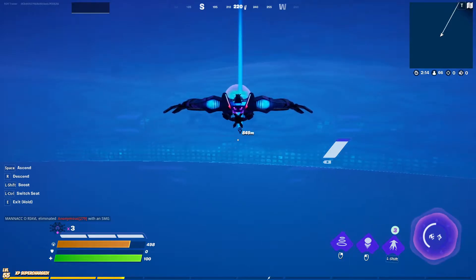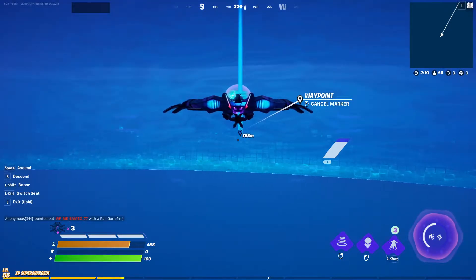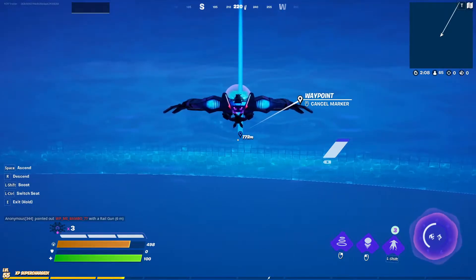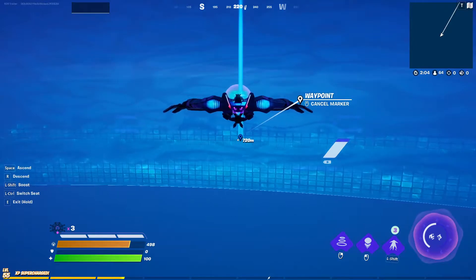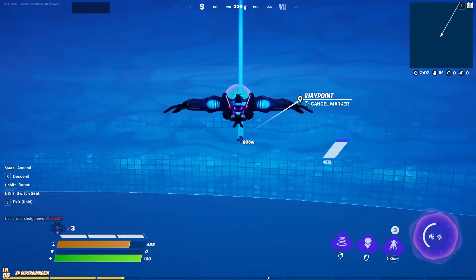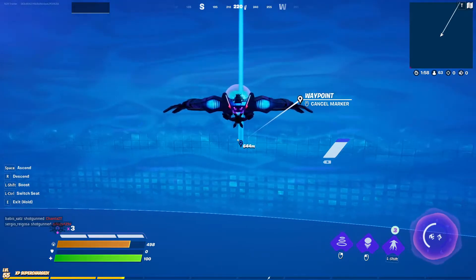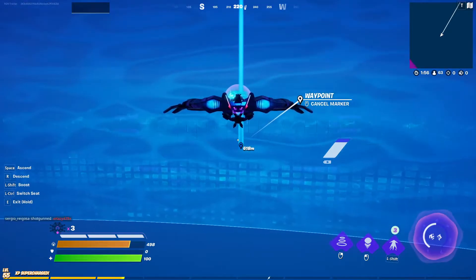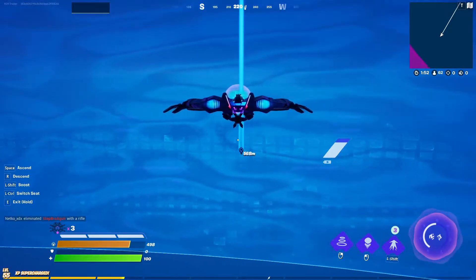Alright then guys, so as you can see, we're in just a normal, regular solo game and we're in a UFO, so we're going to see if we can get to Spawn Island. I've seen one person get to Spawn Island, but it wasn't in a regular game — it was in a Battle Labs game. So we're going to see if we can do it in an actual regular game. And usually, the storm is the barrier to Spawn Island.